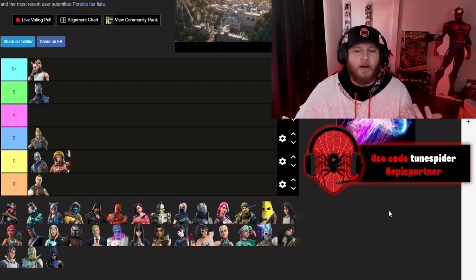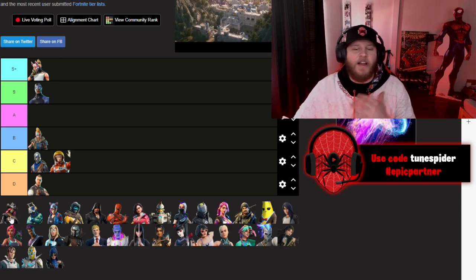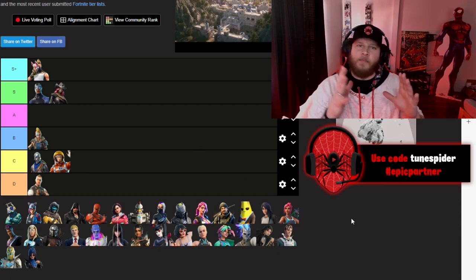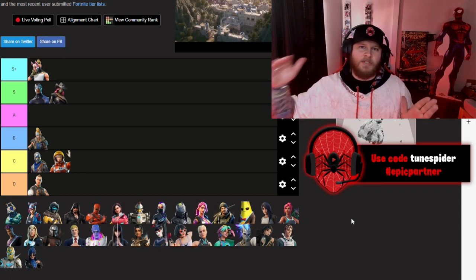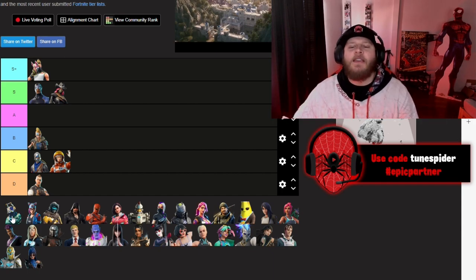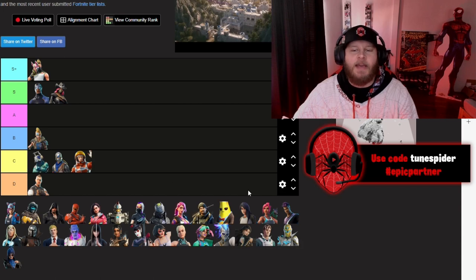Huntress was really cool — a simple viking skin — and I'm going to put her in B. Calamity at Tier 1 is also a very hard skin to beat; she's going in S. From the base version all the way up to the final version was just a really great skin. DJ Yonder is going in C, at the top of C.